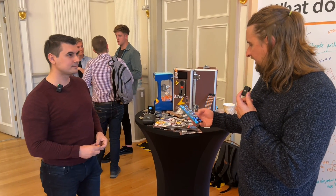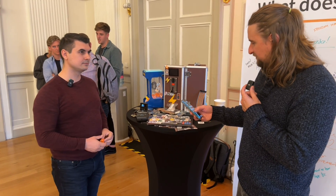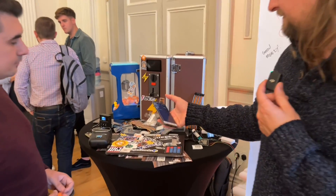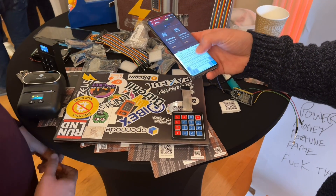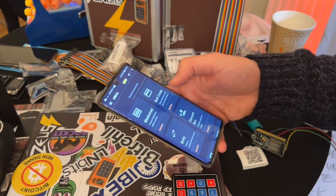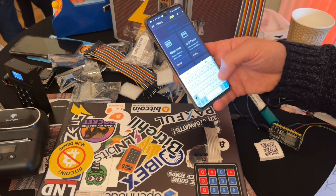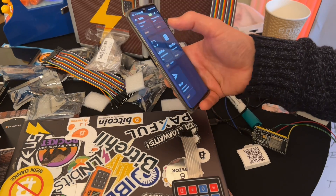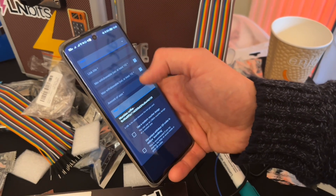So what we can do is go to one of my LNBits wallets and then go to Manage Extensions, then LNURL Withdraw. My printer ran out just as I was doing this. I'll use a different wallet. So we go to LNURL Withdraw, enable it, open it — right, I'm going to make an advanced withdrawal link. Connect it to a wallet and make some vouchers.